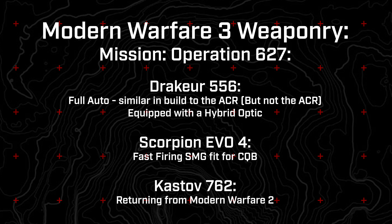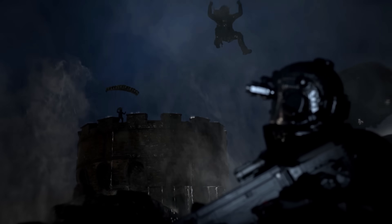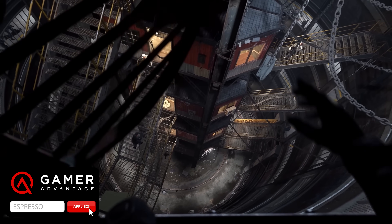We also saw the Kastov 762 on the ground, which is interesting because it suggests we can have both Modern Warfare 2 and Modern Warfare 3 weapons in the campaign. We knew that would be the case for multiplayer, but for campaign I figured you'd only have MW3 weapons. My assumption is it's there for the open world aspect, since you'll be able to build your own classes. We also learned the mounting mechanic was returning, though that's probably not a huge surprise.